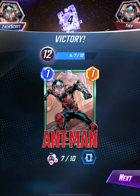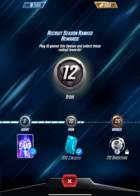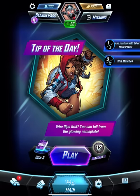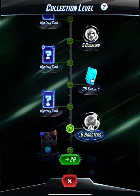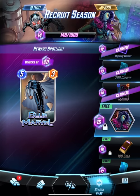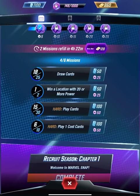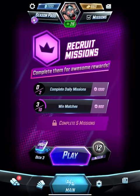I went to Iron 13 - Ant-Man can be upgraded but I don't have enough stuff. I'm still in Iron - I don't know how long it'll take me to get out. Missions: draw cards, play cards, play one-cost cards - those aren't actually that hard. I got 200 credits, 15 gold, and 200 XP for the season pass. We're still working on winning matches and reaching collection level 35 - those will happen eventually.